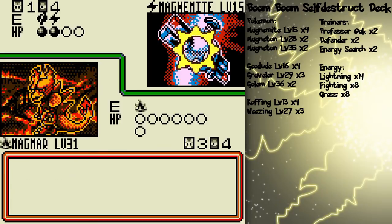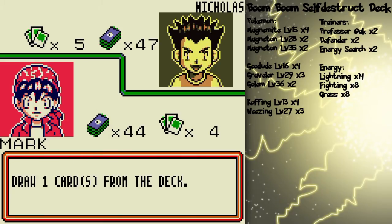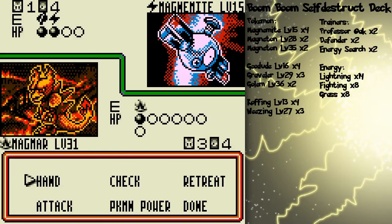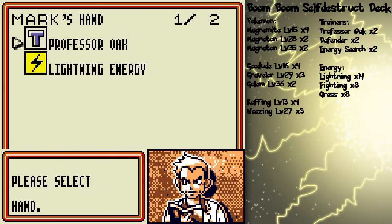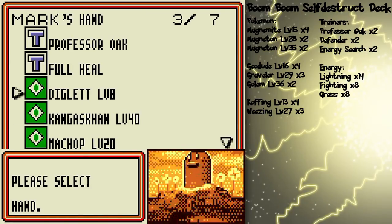Aww, poopers. My smoke screen doesn't always work, but it's always nice to have that option of it potentially working. Alright, so I'm gonna attach the plus power to Magmar — knockout! Yay, Magnemite. I might as well start generating energy and see what else I can do on my turn, even if it costs that lightning energy, because I don't think it's gonna be that important.